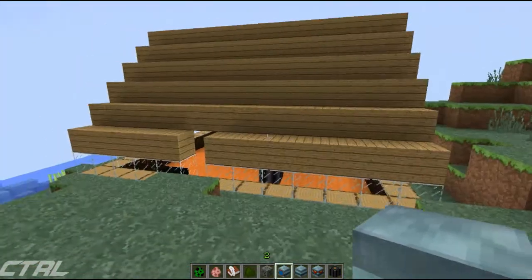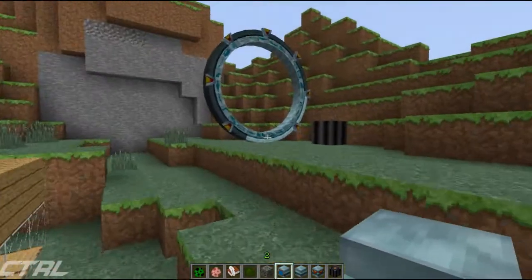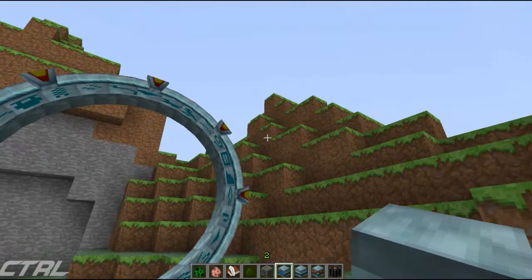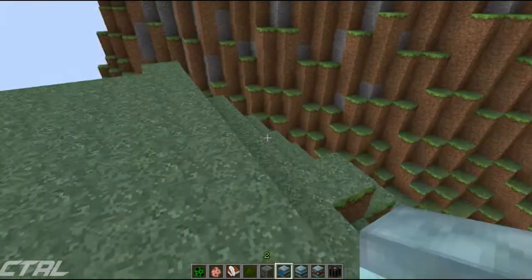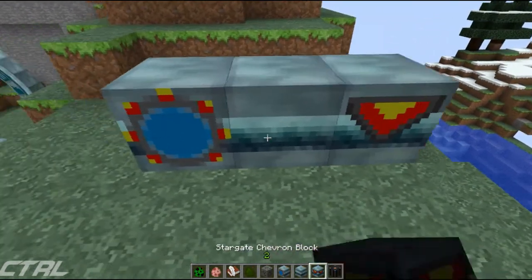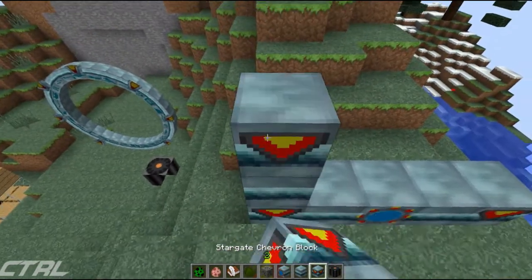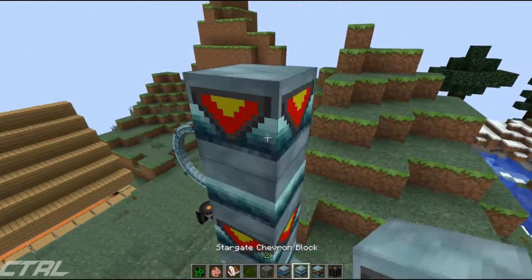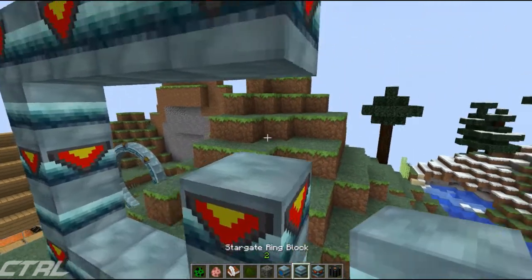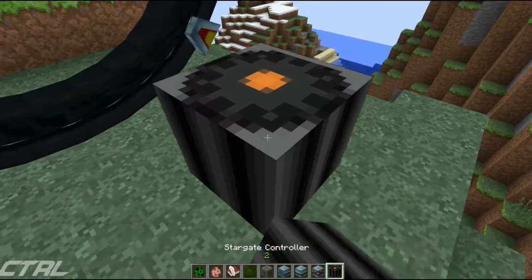If I go ahead and put that in, we have our portal. Unfortunately it doesn't yet look much like the active one - that's because it needs to be linked to another portal before it will start working. So I'm going to jump over here and build another one quickly, because otherwise nothing will work. And if you just heard that, that was my phone going - just ignore that. Obviously this video is more important than my social life. Let's go ahead and plot this here - once you put the last block in, boom, we've got another Stargate portal.